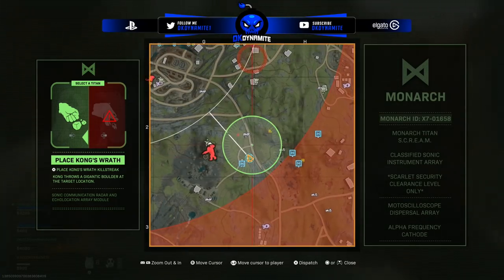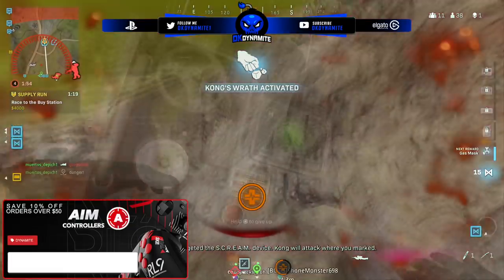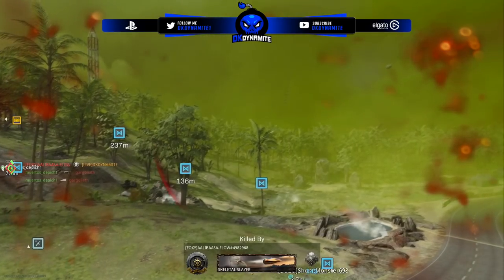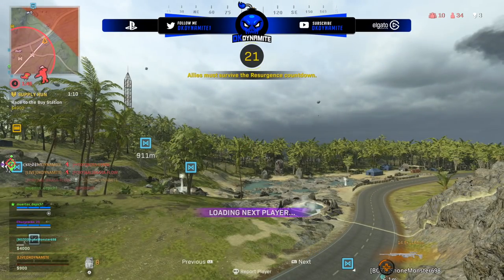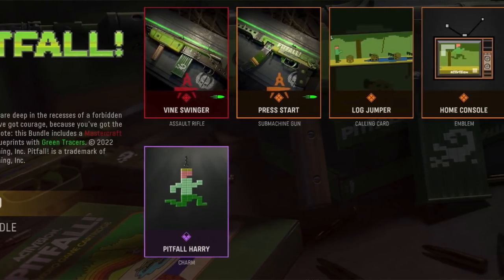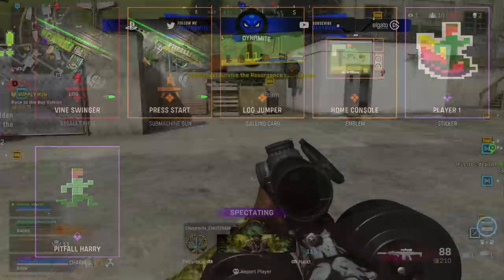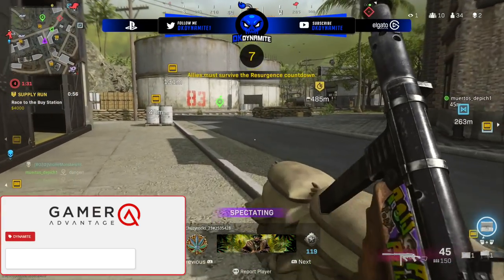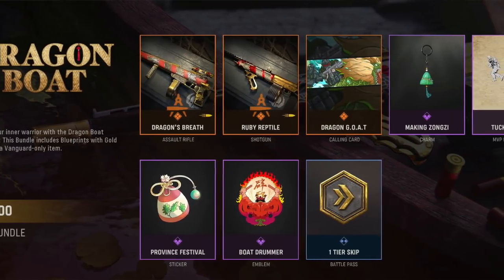We also have a special mastercraft known as the Pitfall, tied directly to the Activision retro game Pitfall. It features green tracers on the blueprints and they put copyright information about the game as part of the bundle description. We have a blueprint for an AR, an SMG, and then calling cards, emblems, stickers, and even a charm tied to the theme of this classic game. Back to some basic bundles: the Dragon Boat for 1800 CoD Points with cool designs on an AR and shotgun.